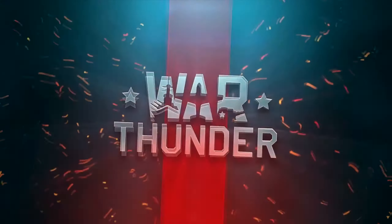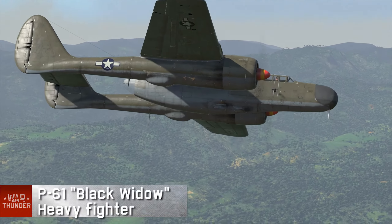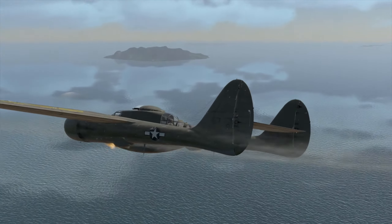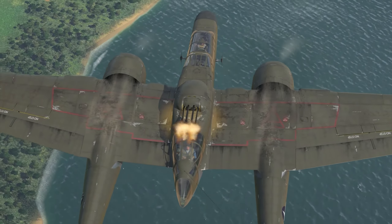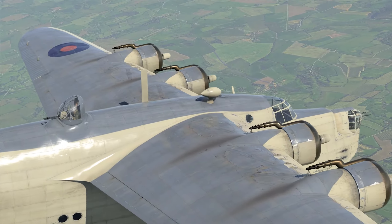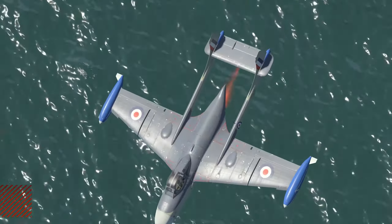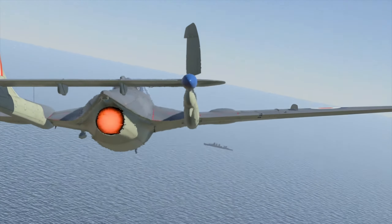Let's take it to the skies! The US now have access to the P-61 Black Widow, a heavy twin-engine night fighter in two modifications. The warbird is equally deadly from all sides, since even its defensive turret has four tightly packed Browning .50 cal machine guns with near-perfect 360-degree coverage. The Brits have themselves a new bomber, and a floating one at that — the Short Sunderland is just humongous. The Sea Venom, the jet fighter, enters the game with its naval modification and a two-seat cockpit.